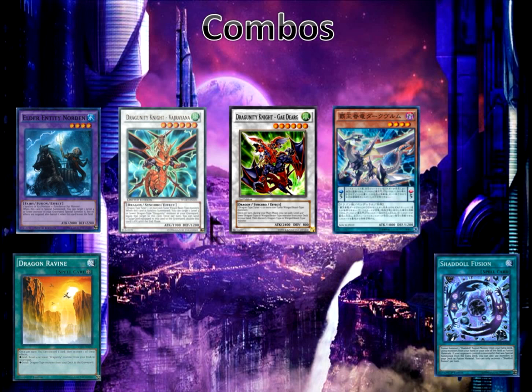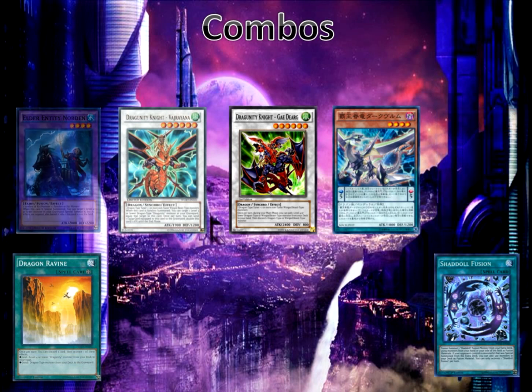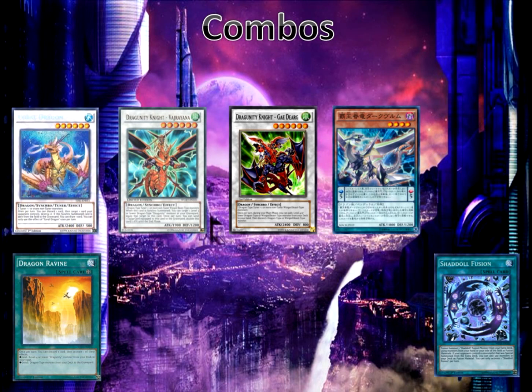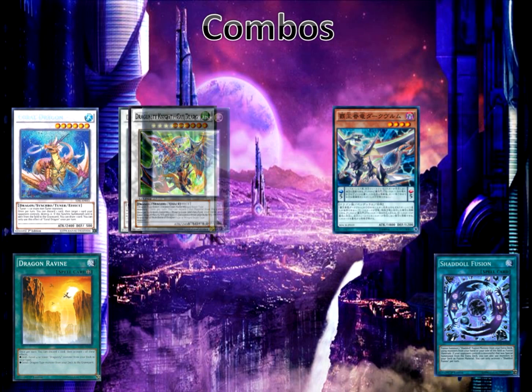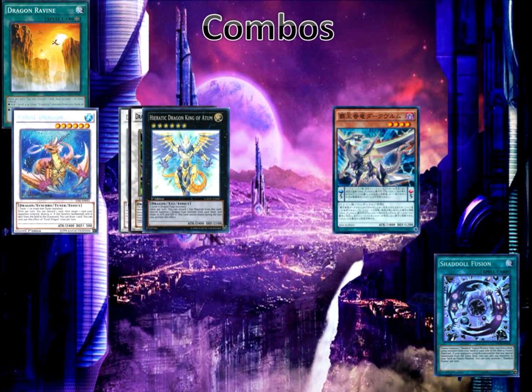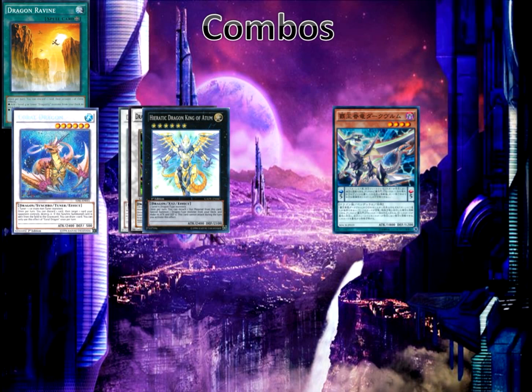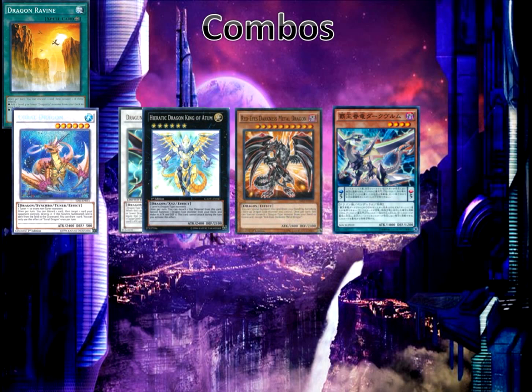This synchro summon works because Blackwing Zephyros is a winged beast monster, qualifying for Vajrayana's requirements. We activate Vajrayana's effect: since it was synchro summoned, we re-equip Phalanx, which special summons itself once again. Next we synchro summon level 6 with Phalanx and Norden into Coral Dragon. Then we Xyz summon with our two Dragunity Knight monsters — both level 6 dragon-type monsters — conveniently into Hieratic Dragon King of Atum. We activate Dragon Ravine again (since we bounced it back with Zephyros): using Ravine's second effect, we discard Shaddoll Fusion to the graveyard and send Light Pulsar Dragon to the graveyard.